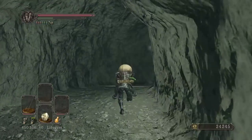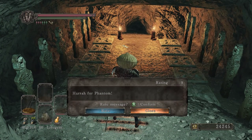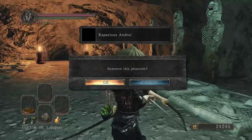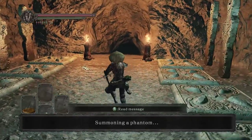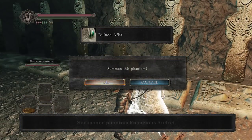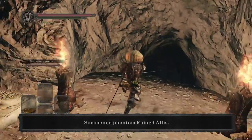So what's up here? Did we finally find the boss? I think we did. Sign says 'Trio ahead.' Cave of the Dead. 'Hurrah! For Phantom.' Rapacious Andre? And Ruined Aflus — he looks beautiful. Hello. These are NPCs, I'm assuming. They have spaces in their names, so.